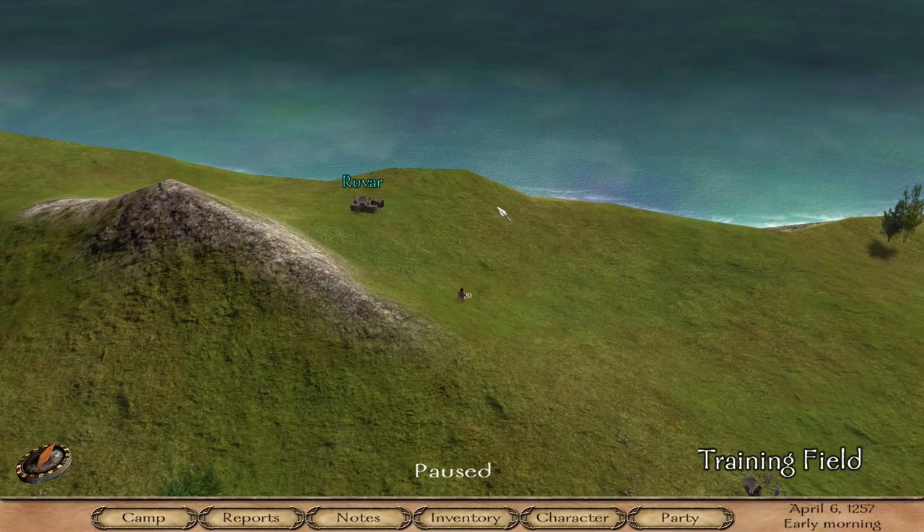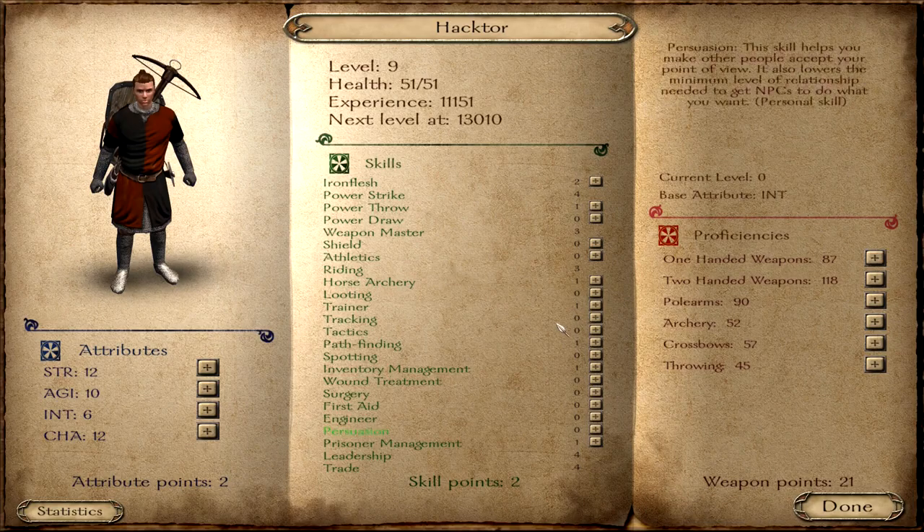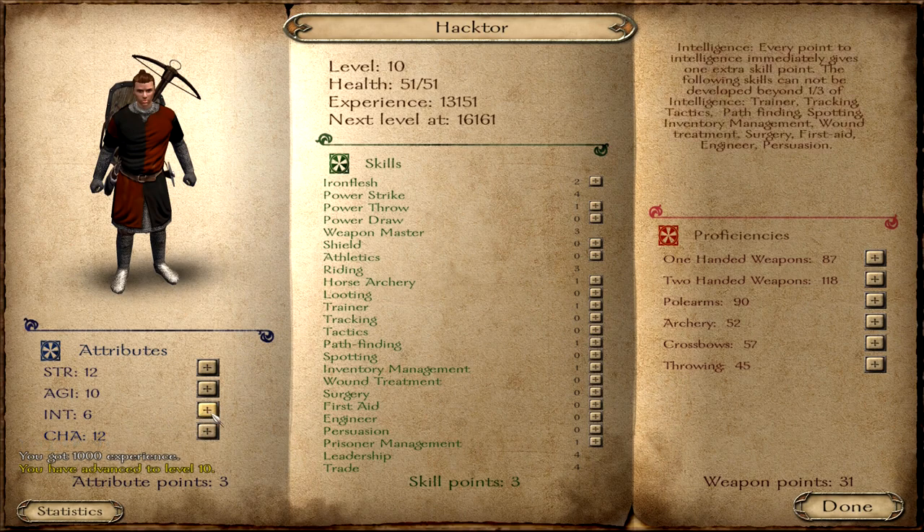Another quite important cheat that many players like to use — for example to perfect their build — is the experience cheat. Just press C or go to character. As you can cheat money you can also cheat experience. Just press Control and X and you see I got a thousand more XP. So now I leveled up.